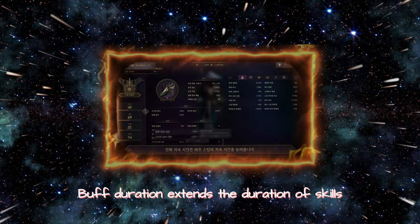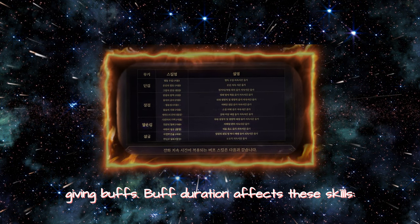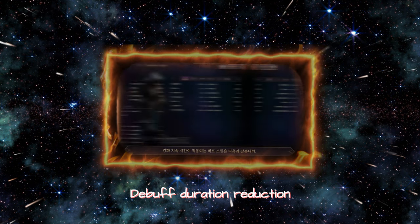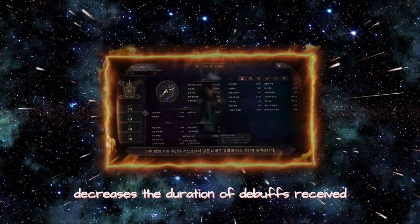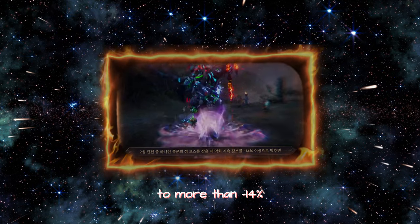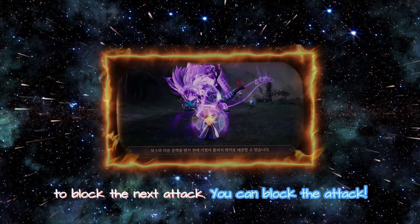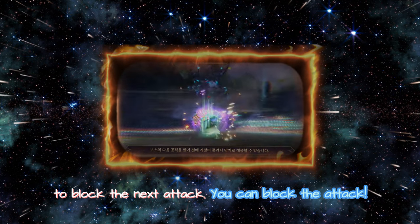Buff duration extends the duration of skills that give buffs. Debuff duration reduction decreases the duration of debuffs received. Adjust your debuff duration reduction to more than minus 14%, so that stuns from bosses will wear off in time to block the next attack.